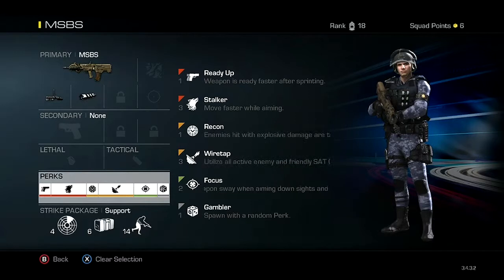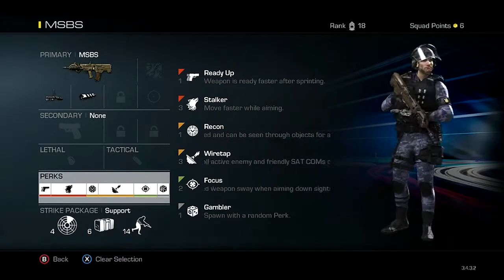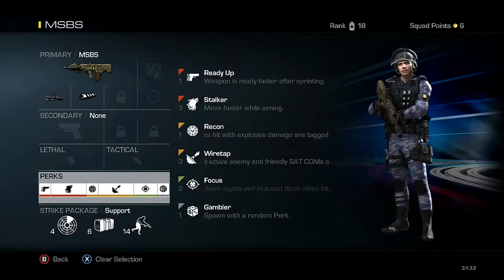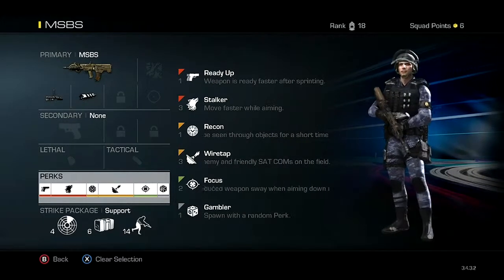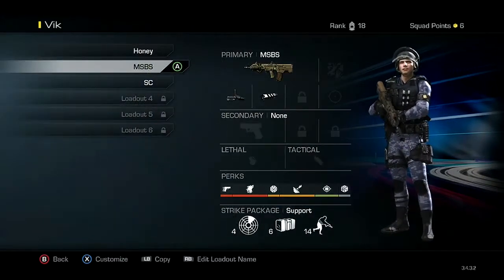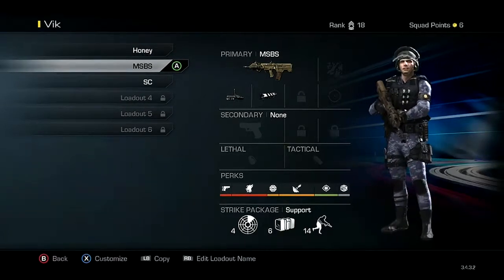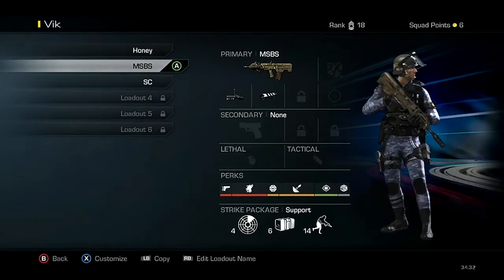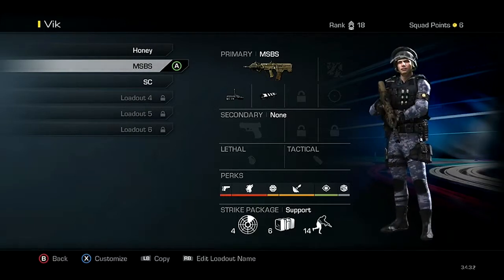These are all the perks I use, collected from all over the internet: Readyup, Stalker, Recon, Firetap, Focus, and Gambler. Gambler is really like a gem — I love it because every time you die, it respawns you with a random perk, so you could end up with something really expensive like a three-slot perk. Focus is really useful because if you're doing a face-to-face battle, you'll be able to win. So I'm Vic, and my website is badass.